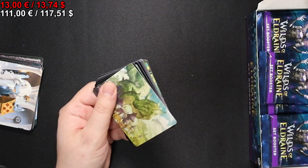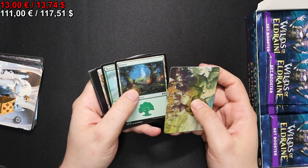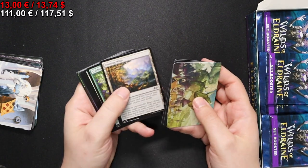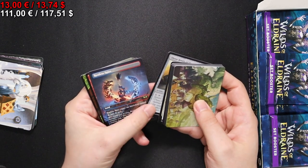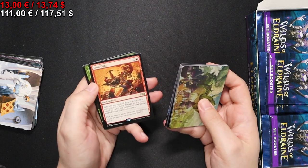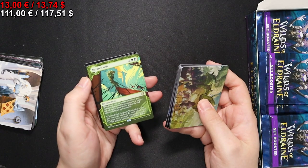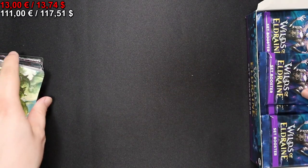I will of course leave the card prices up later, but for the sake of the video I'll keep it shorter. We have a Restless Spire in the borderless treatment, a Food Fight, Nature's Will, and a little Magic minigame instruction card.